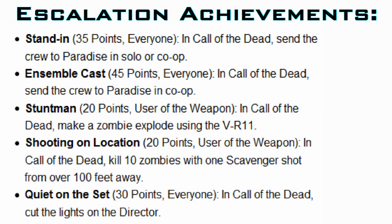Shooting on Location is worth 20 points. It is Kill 10 Zombies with 1 Scavenger Shot from 100 feet away. What is the Scavenger Shot? I don't know, but if it can kill 10 zombies from 100 feet away, it's going to be fun to use, I'm sure.